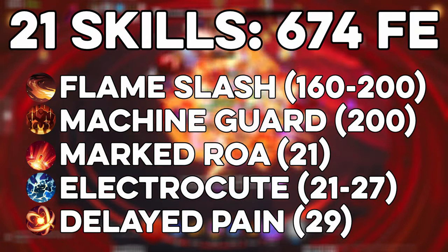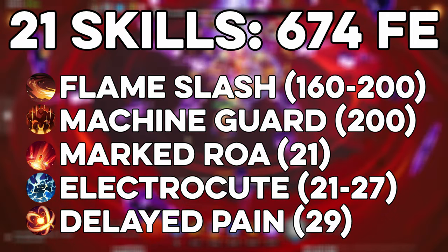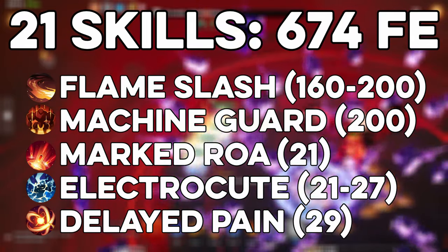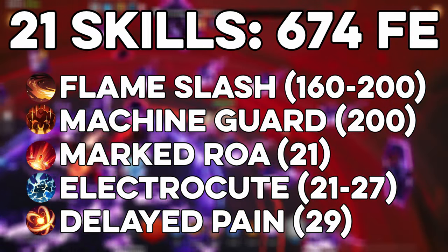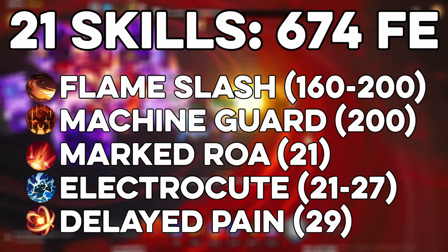A very large chunk of my profits, not just from the skill section itself but the profits from a fight overall, did come from the fact that I got two level 21 Flameslashes that sold for 198 and 159 Flame Elementium respectively, and a Summoned Machine Guard level 21, which sold for 219.